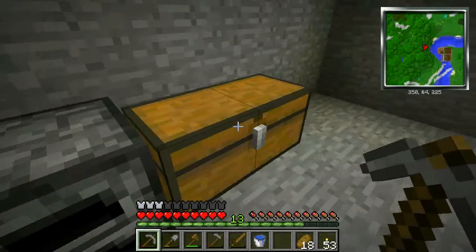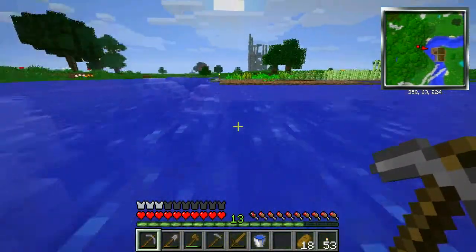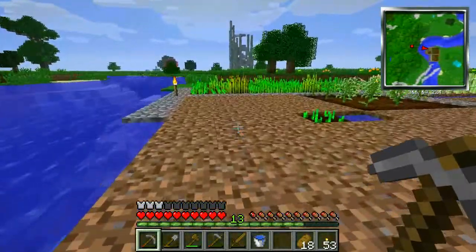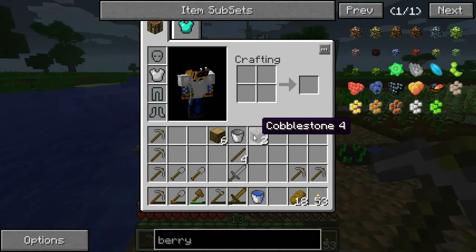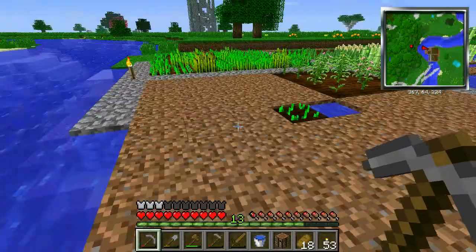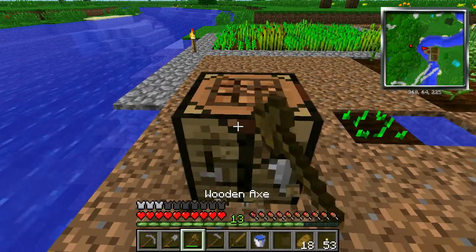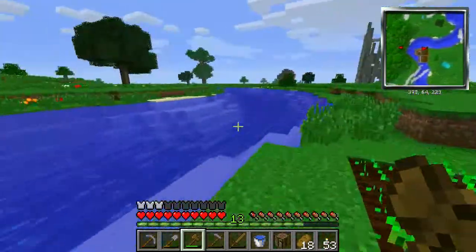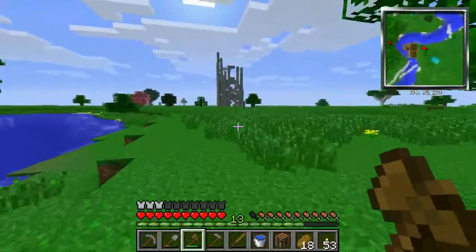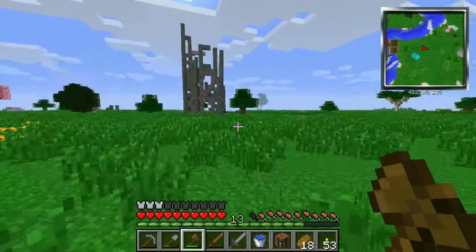I'll make a couple more tools — we're gonna go get that iron that we found while I was out running around. Okay, let's make some boots and how about a bow? I left my sticks back there but that's okay, I'll make some more. We have a bow and some iron boots — that's not bad, we got some armor. I'm going to plop down this chest here and start putting high value stuff in it, like these 14 lapis blocks.